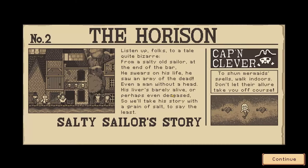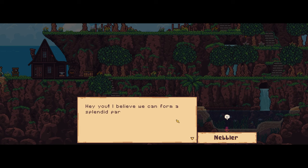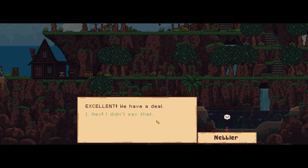Oh, that took us a day. Salty Sailor's Story from a salty old sailor at the end of the bar — he swears on his life he saw an army of the dead. Captain Clever: to shun mermaid spells, walk in doors, don't let the allure take you off course. Here we are. I don't imagine it'll be easy to find the lost locker, you will lose a lot of crew along the way. For a small price, I'm willing to send them back to you. We have a deal. Just talk to me if you need to rescue some dead sailors.